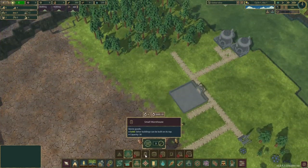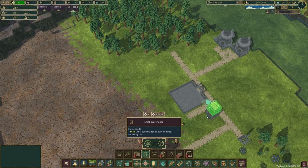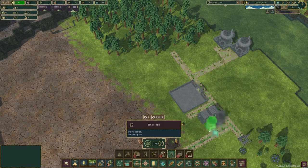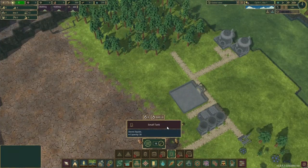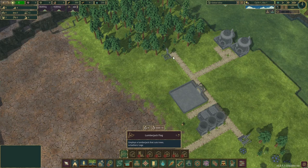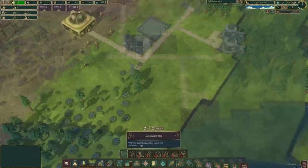Now we're just placing our water like that, and now we're placing our warehouses like that. Moving right along, same with our small water tanks — all of those are placed. Now we can go over and search for our lumberjack flags, install those, and that looks good.